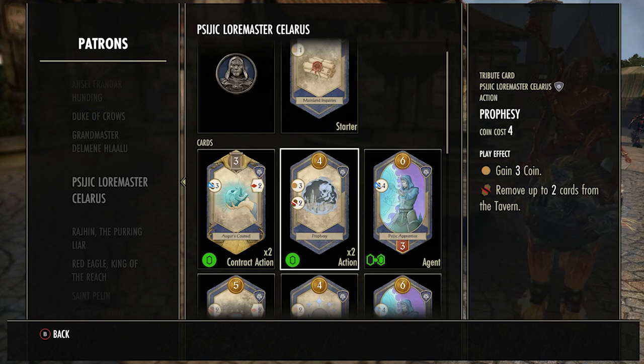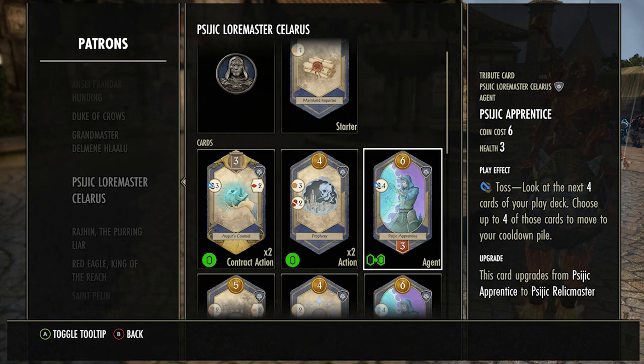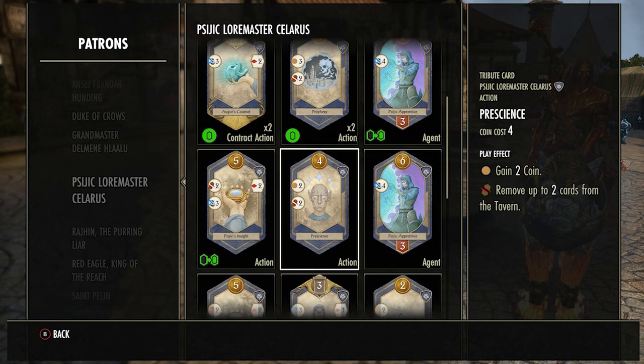The next card — I believe it's called Soothsayer — is okay if you have a fair amount of coins and nothing to do with it. It's okay on the field because either your opponent has to waste three power destroying it, or every single turn you can throw away four cards you don't want so you can draw your better cards. It's kind of good if your opponent lets it live, but it's easily destroyed and there are better cards for deck-shuffling — like the Dreaming Cave we'll get to later.